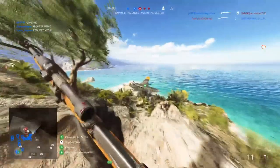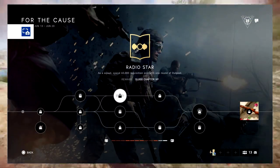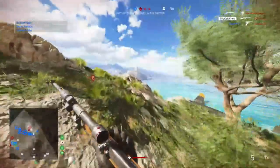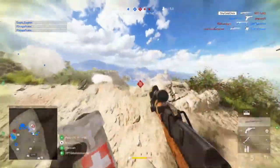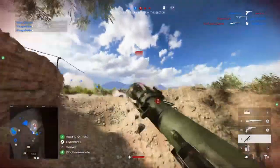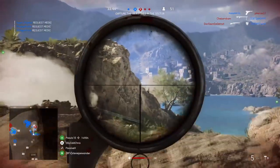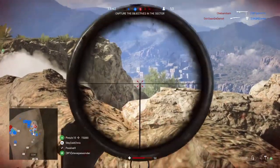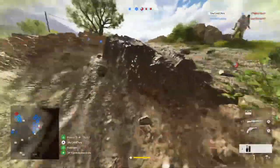The second top assignment is to spend 60,000 requisition points as a squad in one round of Outpost. I'm guessing that this new mode will give you a lot of points — you just have to use it to call in supply drops, rockets, smokes, or artillery. The final top assignment is to win two rounds of Outpost. Easy as it says, playing the objective is highly recommended.